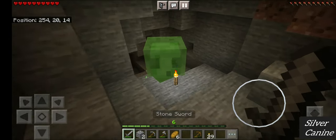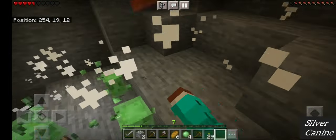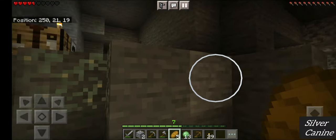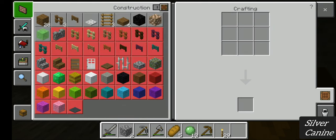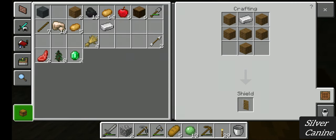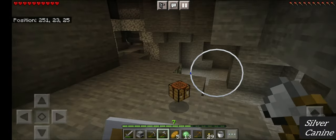Here we have a slime — I think it's stuck. Slimes are very rare to find and they're very useful for making leads, connections, and more. Let's check if our iron has smelted — yes it has! Now I'm going to put this shield in my off-hand. Let's go further.